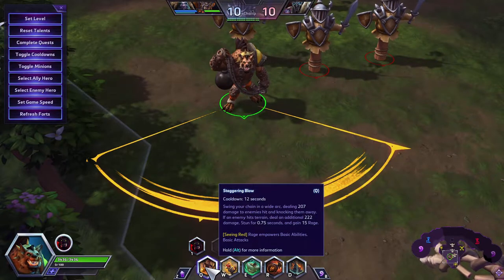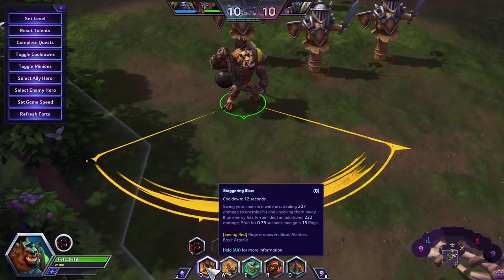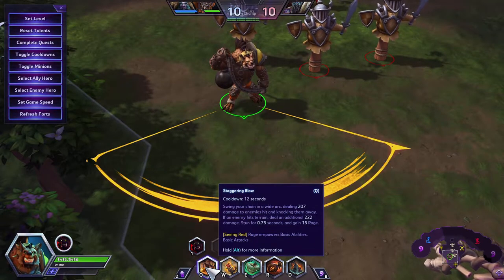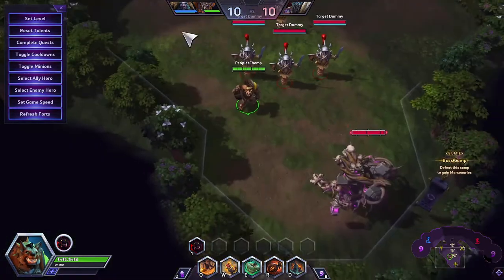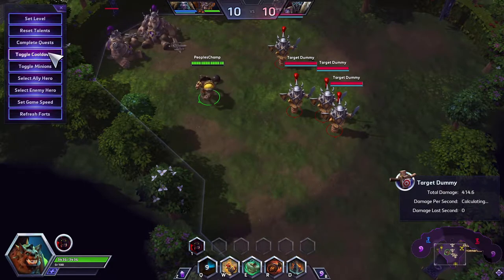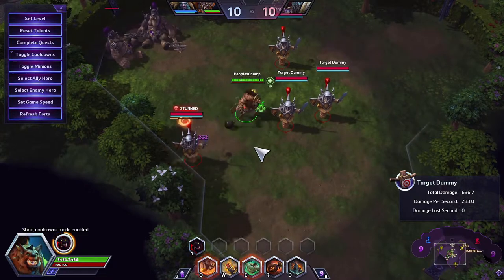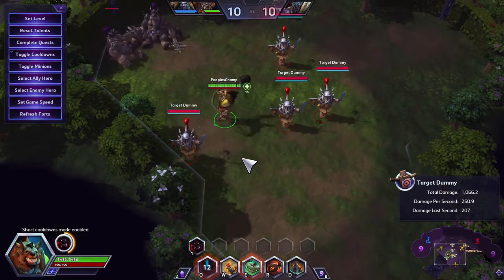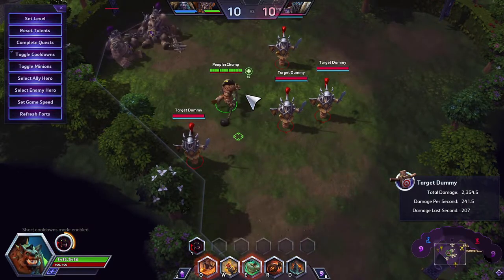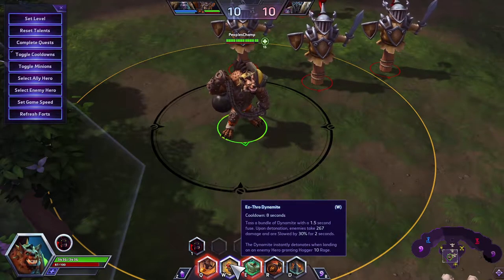Next we're looking at the Q ability, Staggering Blow. You swing your chain in a wide arc dealing 207 damage to enemies hit and knocking them away. If an enemy hits terrain, deal an additional 222 damage, stun for 0.75 seconds, and gain 15 Rage. You can see the stun and the extra damage — 222 plus 207 — and the stunned ability.